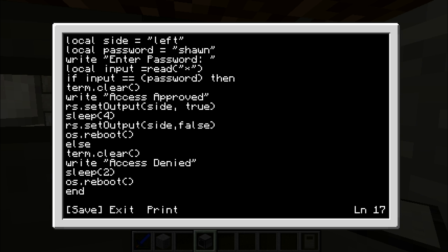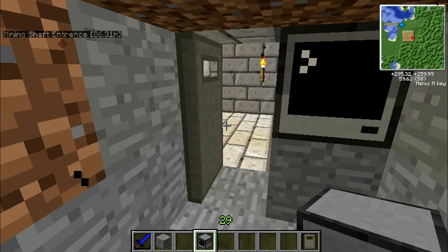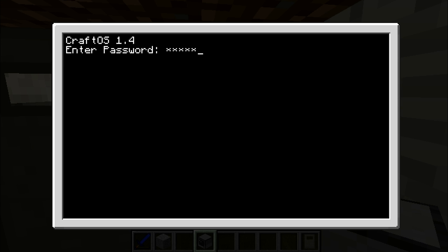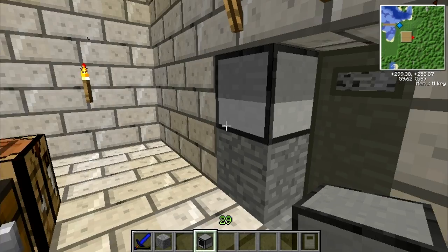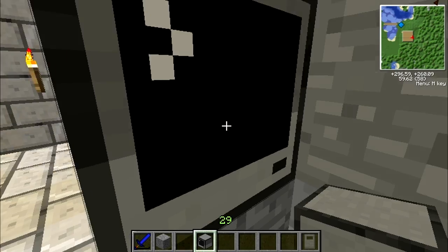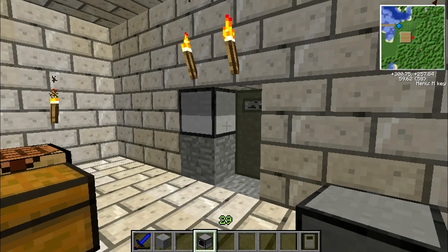So if you just save that and go to exit startup — there we go. Enter password, put the right password in — door opens. How about if you get the password wrong? If I just put anything — 'access denied'. There you go, basically that's all you need. Password door done. If you want to come in, just click on the computer, type the password back in, doors open, you can go through. Thank you for checking out this tutorial — like and subscribe and I'll see you later.